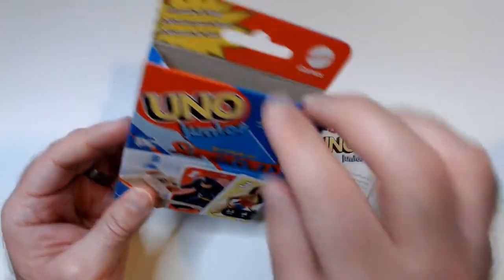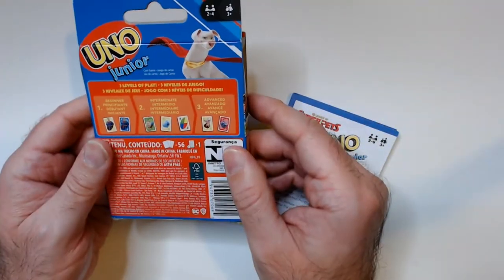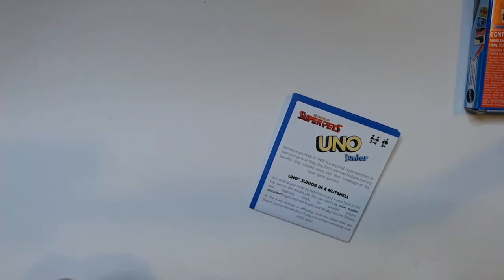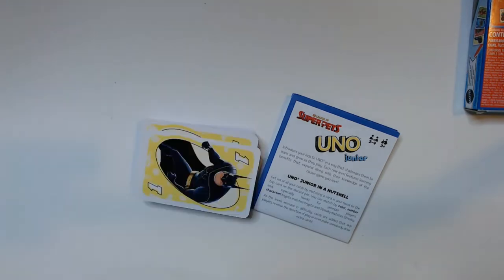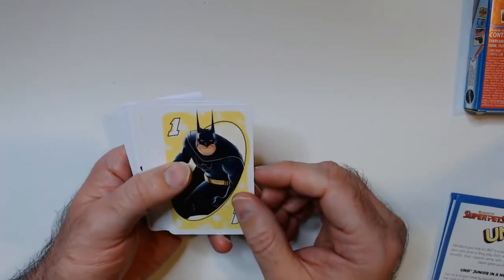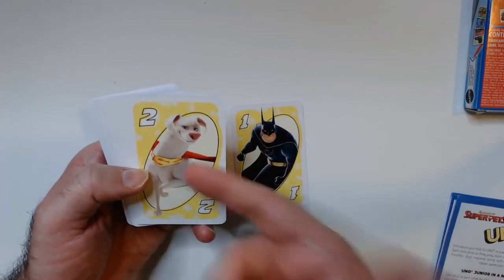I said usually they have a special rule — it may not be in a junior UNO game. Let's check the cards out and see what we got. Let me just slide this off. All right, so we got Batman here.